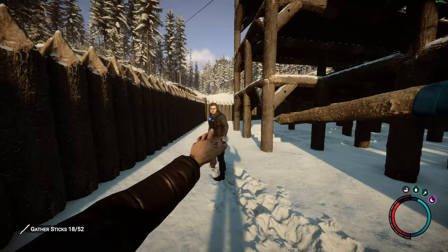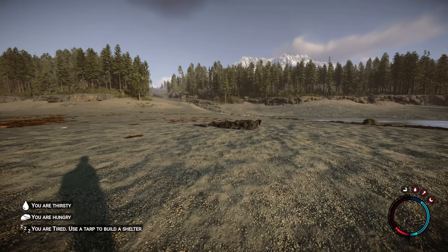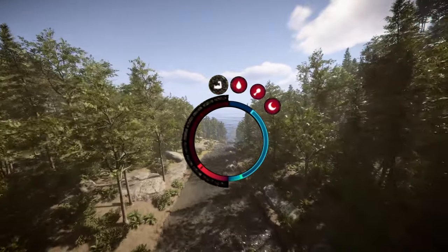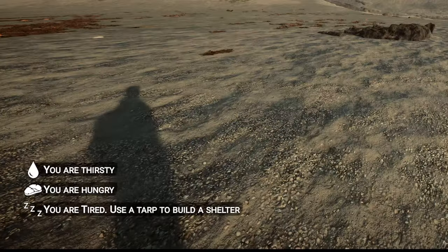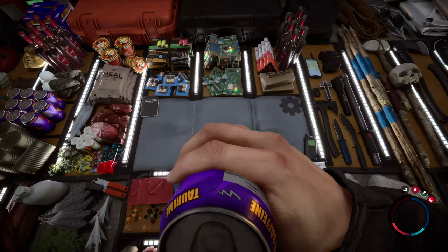This is a survival game, so you'll notice in the bottom right-hand corner the status icons for your character. The blue bar on the right is your stamina, the red bar is your health, and the empty bar next to health is your armor slots. Your base stamina is affected by things like warmth, hunger, tiredness, and thirst, so be sure to keep an eye on these icons.